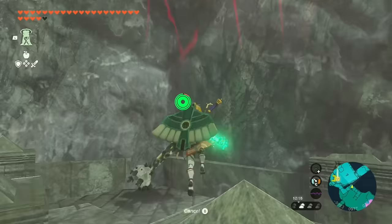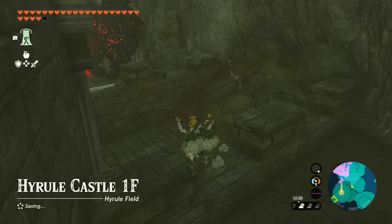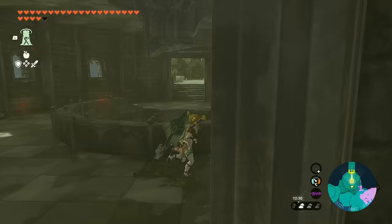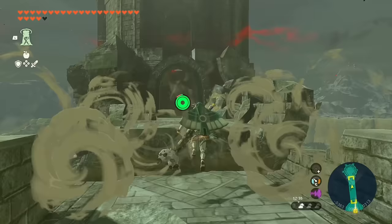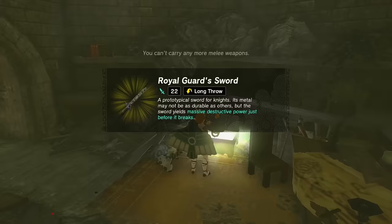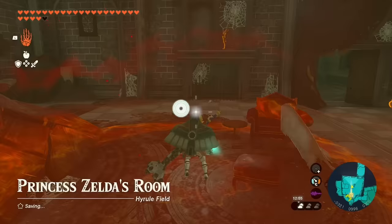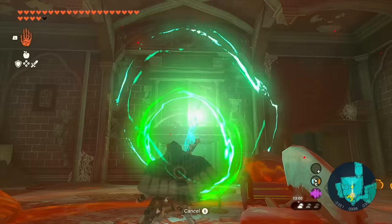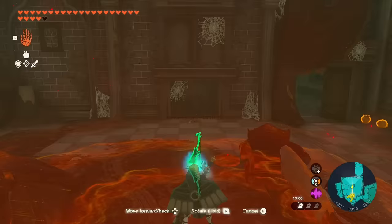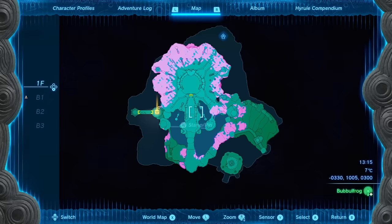Climb up to reach the Hyrule Castle first floor. Straight ahead is Zelda's study — part of the floor might collapse, but you can use Recall. Inside is a Silent Princess, a Royal Guard's Bow (a fantastic bow), and a chest with a Royal Guard Sword. Heading back down a little into the next room, you can spot another Royal Guard's Bow with Ultrahand. And if you look back toward where we came in, there's a wardrobe and a chest — that chest has the Royal Guard's Cap, our first piece of Royal Guard Armor!